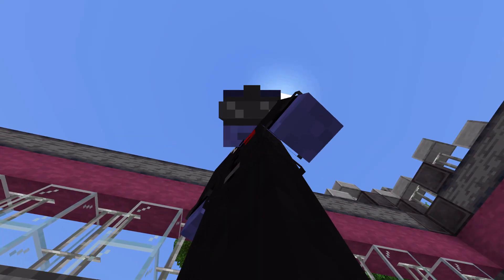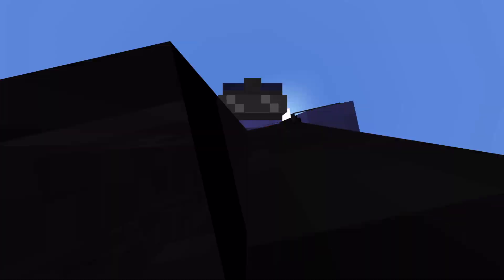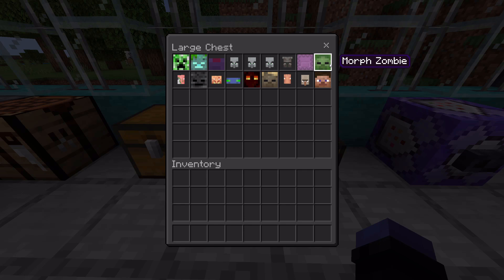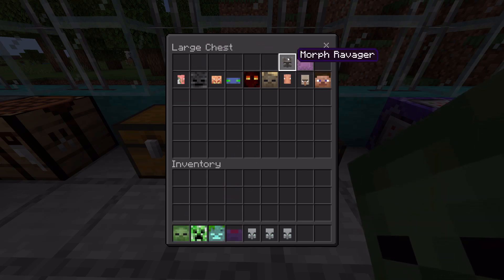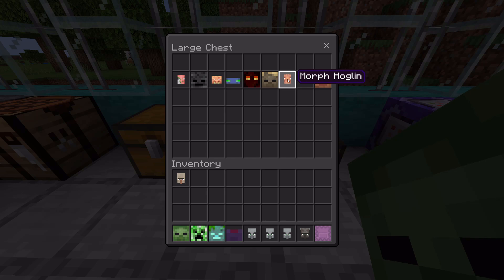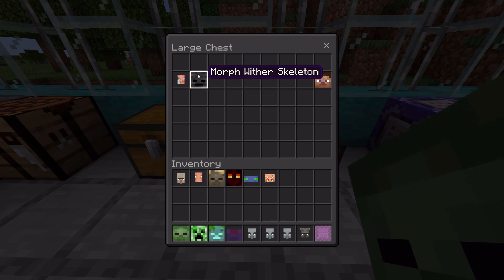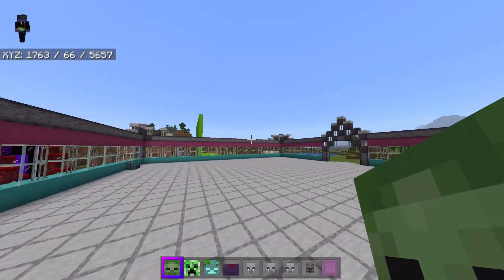Sorry if you hear weird buzzing in the background — my neighbors are building a new porch. Anyway, let's hop right into this. Here's everything you can morph into: we've got zombies, creepers, drowned, endermites, evokers, pillagers, vindicators, ravagers, shulkers, witches, hoglins, husks, magma cubes, phantoms, piglin brutes, wither skeletons, zoglins, and then of course player, which will revert you back into your player's state.